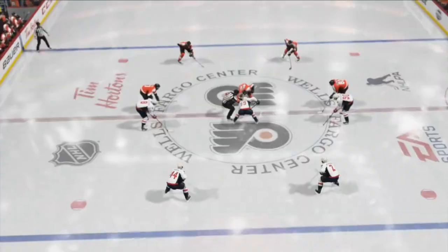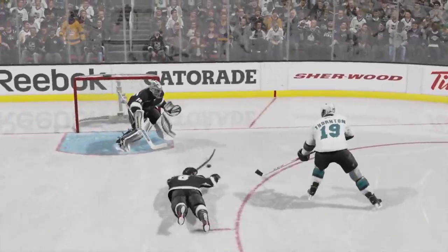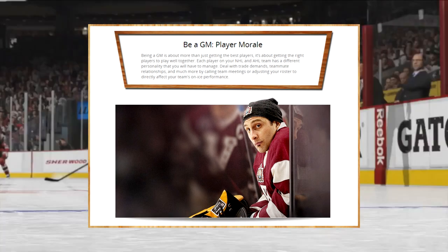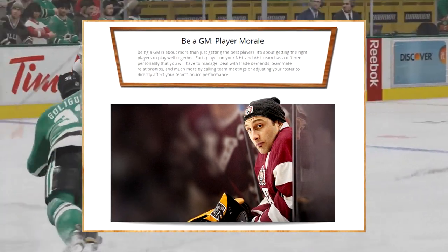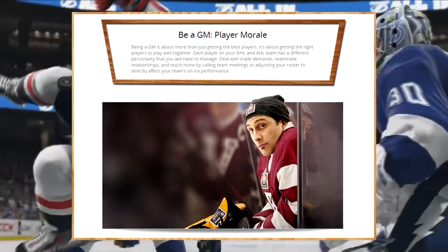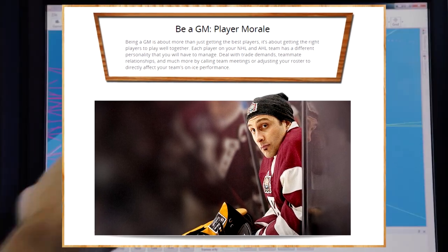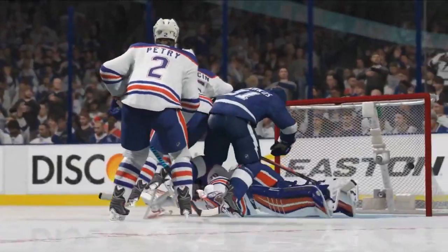Next up is Be a GM mode and it's going to feature player morale. Being a GM is about more than just getting the best players — it's about getting the right players to play well together. Each player on your NHL and AHL team has a different personality that you will have to manage. Deal with trade demands, teammate relationships, and much more by calling team meetings or adjusting your roster to directly affect your team's on-ice performance.